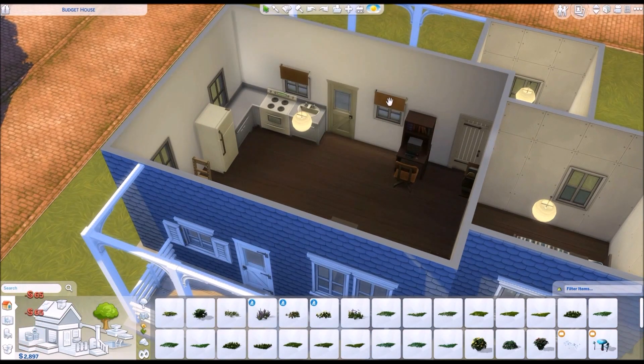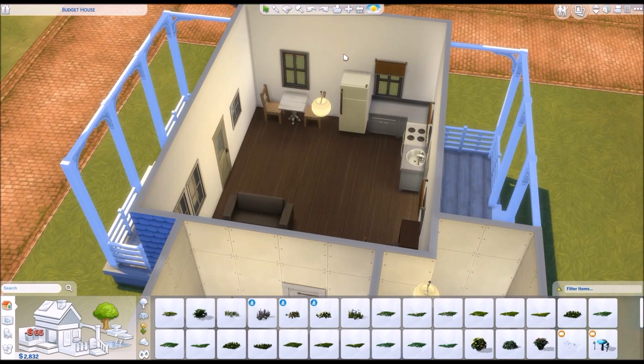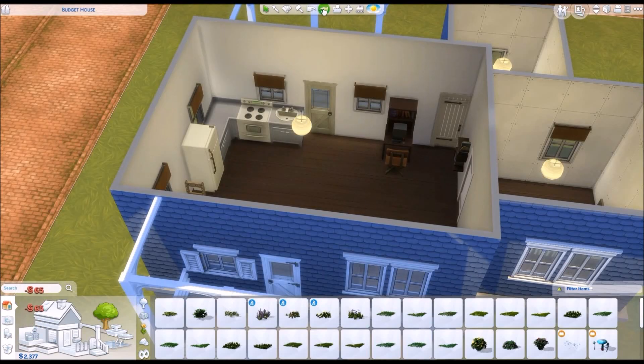And what I love is that now you can make all the objects smaller, and then these curtains become really, really lovely. If you hit the 'make small' button twice, they have the perfect size for most windows and they just look really, really cute. I love the fact that we can now make objects smaller because it just gives you so many more options in the game.